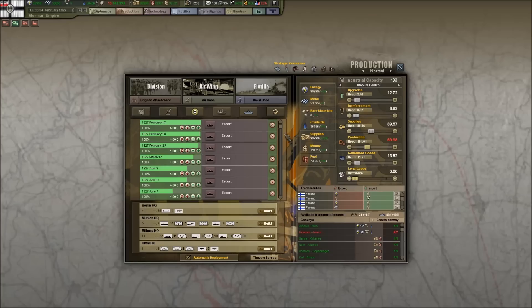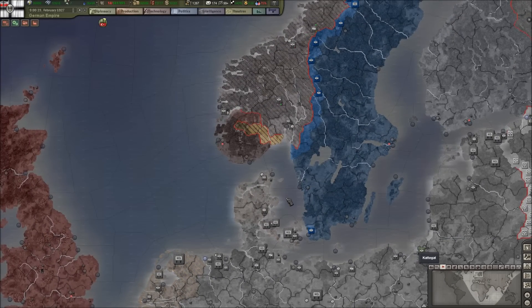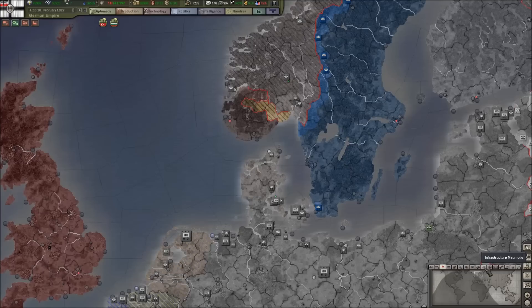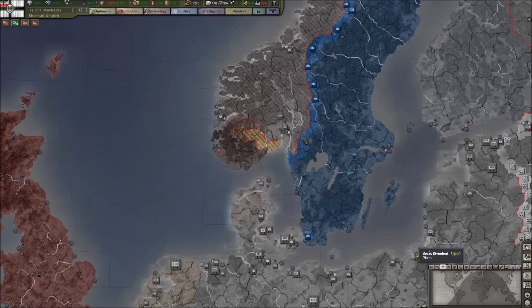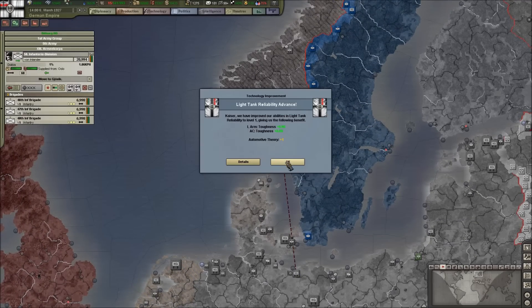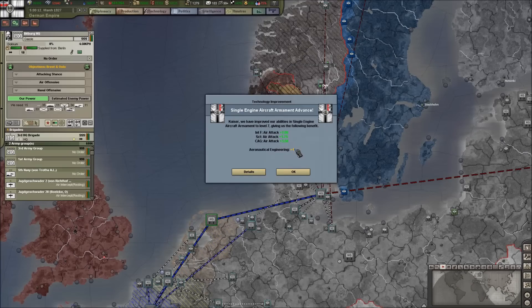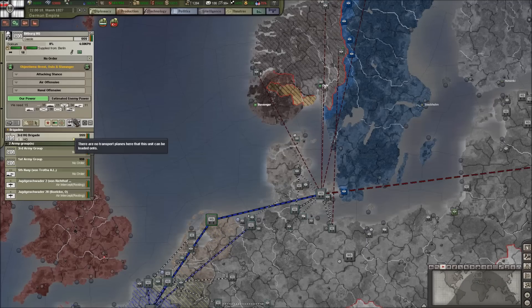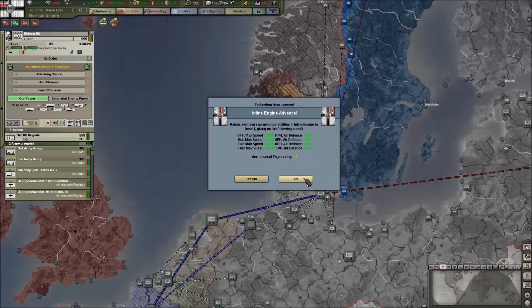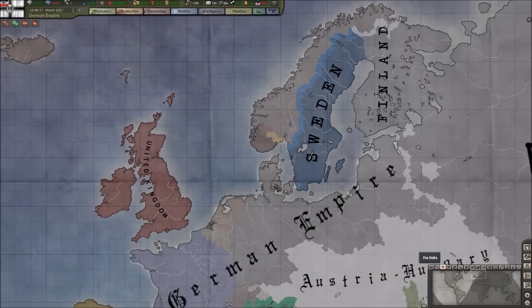Let's go ahead and produce another set of five fighters, and bump the supplies down a little bit. New escorts and convoys are on the way — I just pumped out a bunch of escorts, so that should protect my supply lines. We are able to supply through Oslo. Now I need to tell Bitburg HQ to take the new capital of Stavanger, so cancel the obsession with Oslo for the moment and get down and conquer the rest of Norway.